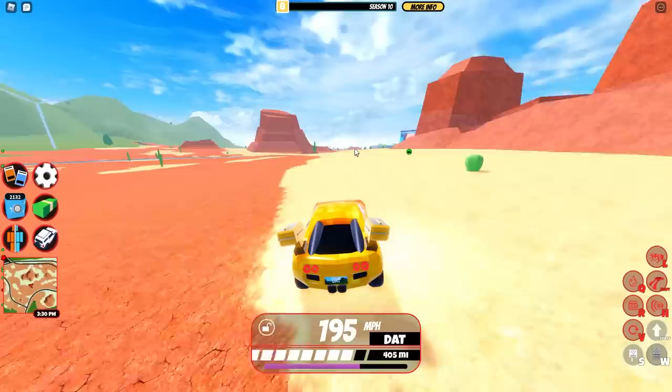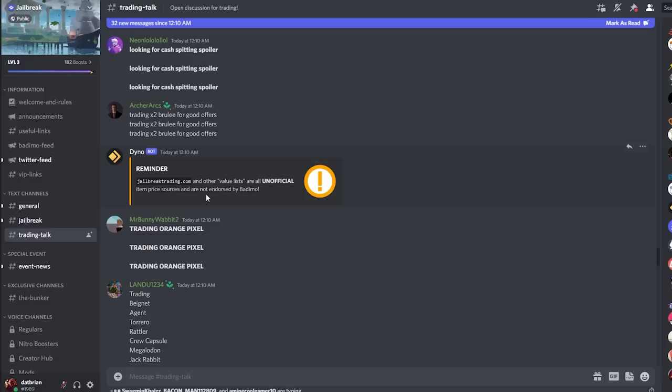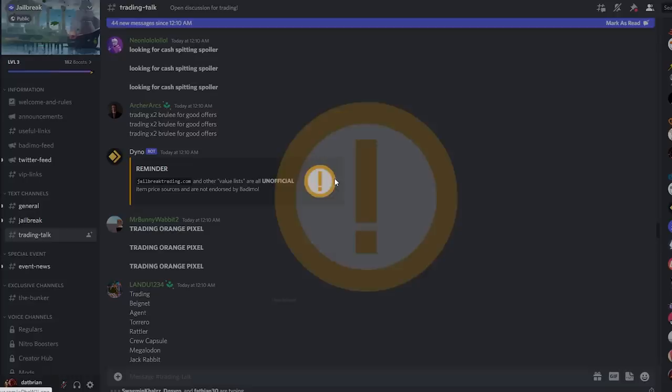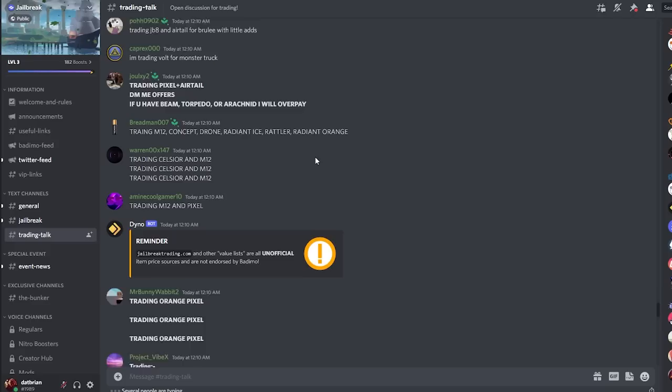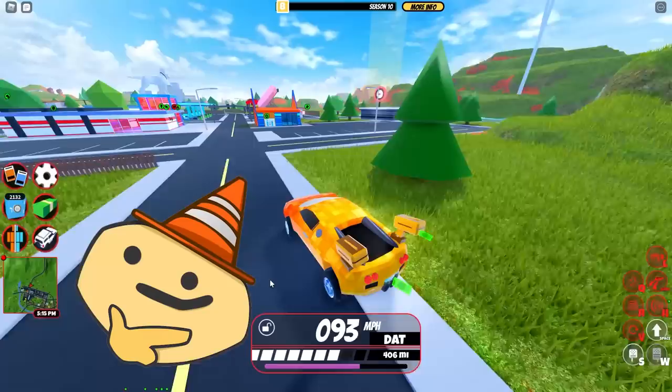The first tip is to stop using that Jailbreak trading website — stop using it, it's inaccurate and I can prove it. If you go to the official Jailbreak Discord, you can see this message from the Dino bot being posted every single minute: 'Jailbreak trading are unofficial item price sources and are not endorsed by Bademo,' with a warning emoji. They literally post this every minute because it's getting out of hand.